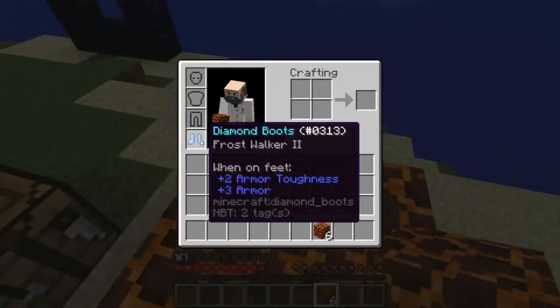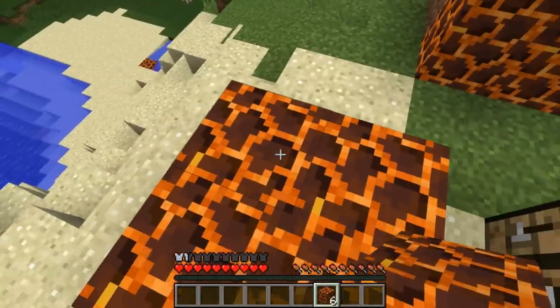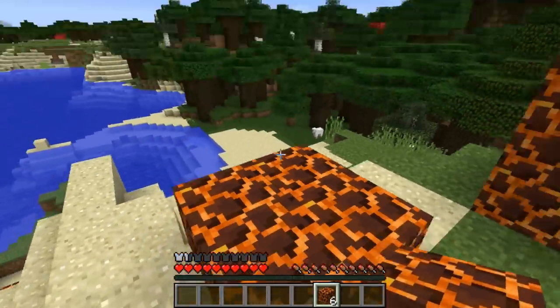The same thing happens when you're wearing frost walker boots - you can just basically walk across the magma block normally without taking any damage. So that's quite useful to know.